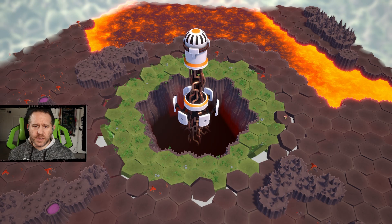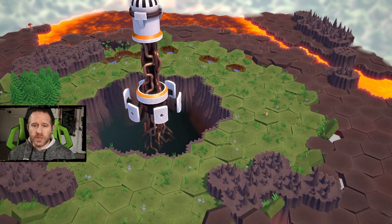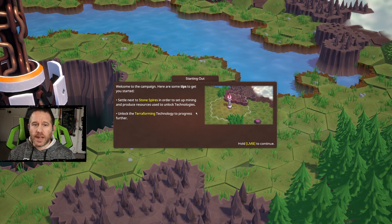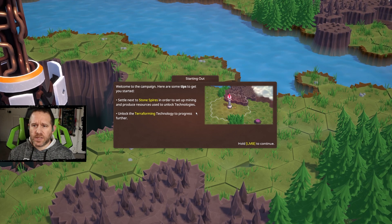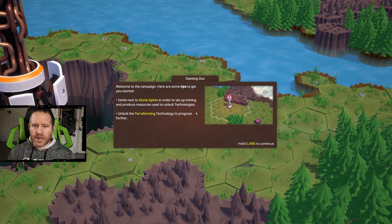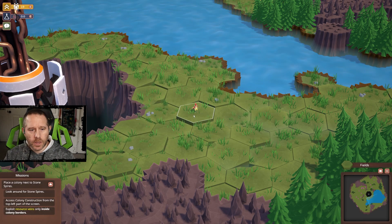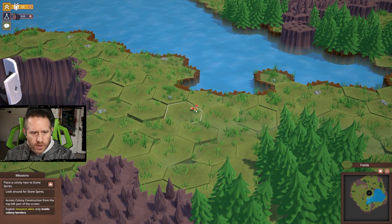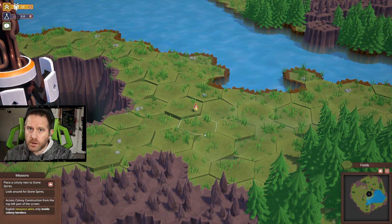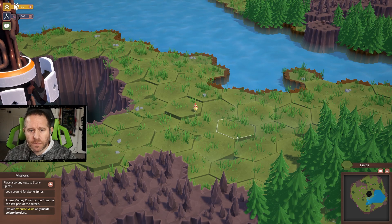This is the Nexus. The Nexus serves as a terraformer and creates a landscape, setting up an area only so big. But as you power it and it gets stronger, it's going to expand the colonizable area. This is our character — we are an avian species subtype.